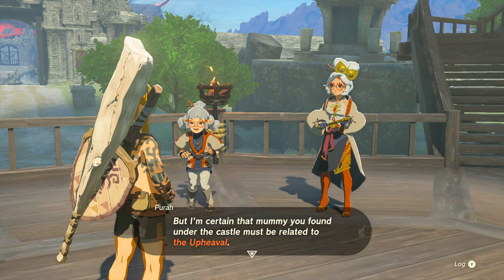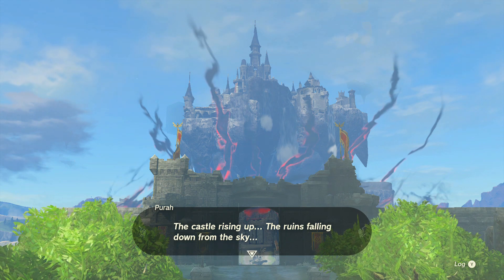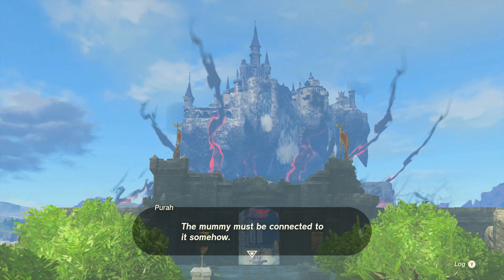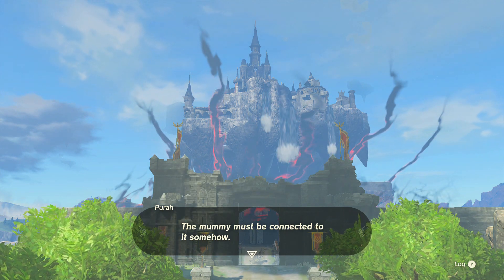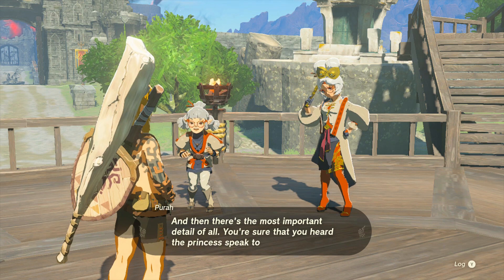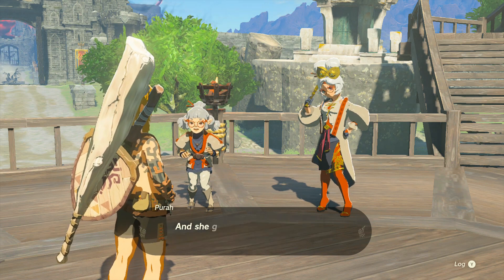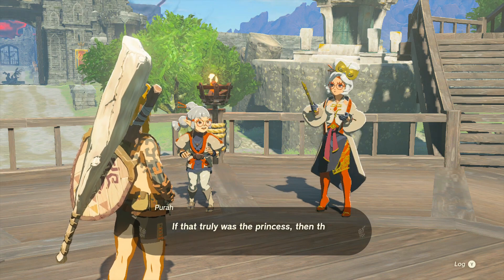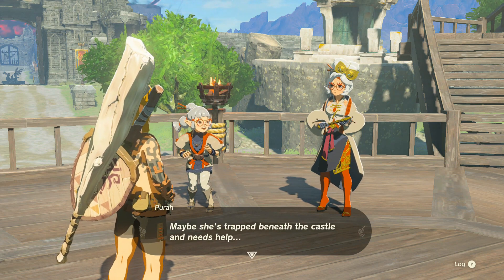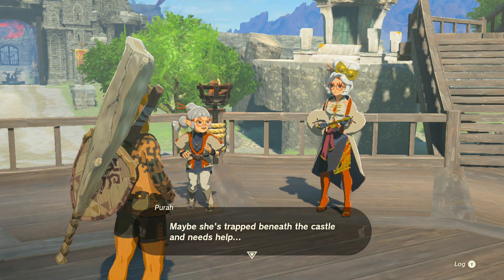I'm certain that mummy found under the castle must be related to the upheaval — the castle rising up, the ruins falling down from the sky. The mummy must be connected to it somehow. As much as, if I was living in this world, I would've tried to build on Hyrule Castle — you'd be screwed now, there'd be people stranded up there. The most important detail of all: 'You're sure that you heard the princess speak to you and she gave you a clear message to find her? If that was truly the princess, then that means she's alive.' She's probably just trapped in a different dimension — she stole my master sword, she's purifying it in some way.